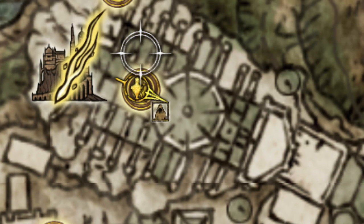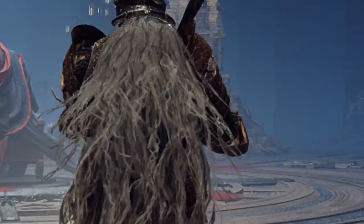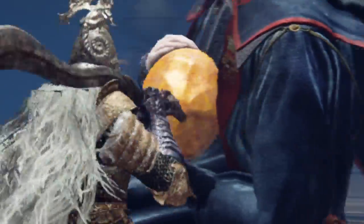If you look at the map, this is where Rennala is and she's right next to the main academy gate. So once you get there, you can find Rennala and she's really useful, so you really don't want to sleep on this boss because she is the main boss.